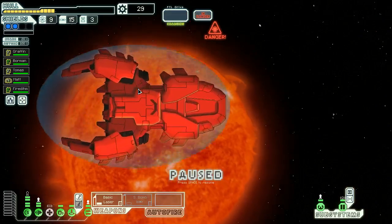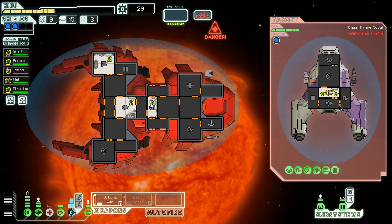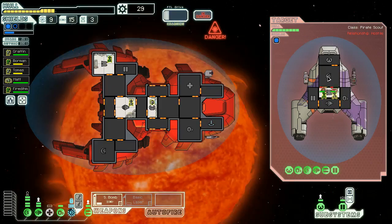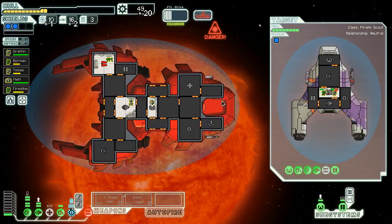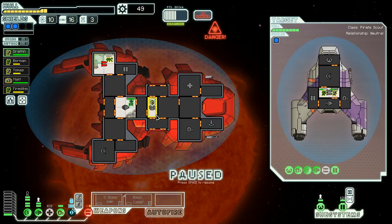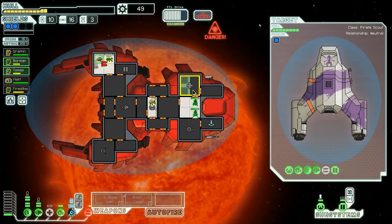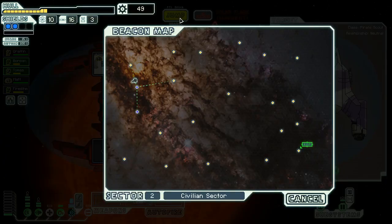I'm trying to save scrap wherever possible — this next ship is a little scary. We're gonna start by powering up our small bomb and teleport into their weapons room. What I'm really worried about is there being a fire in the room where our Mantises are when they're on low health. They fired a missile at us — I got the small bomb fired just in time. Their crew is entirely dead already though, so we'll send our Engi to repair while our Mantis gets back, because we definitely don't want to jump until we're safe.